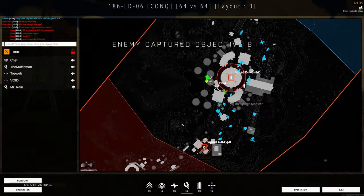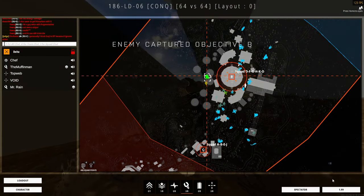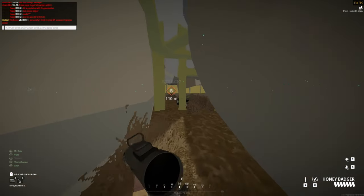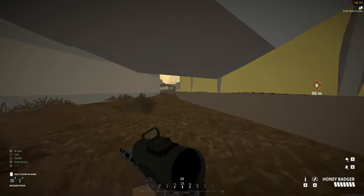On top of this, the Honey Badger also has a slow bullet velocity, which is to be expected for this type of weapon, making hitting moving targets past 30 meters a bit of a chore. It's not impossible to hit long shots with this weapon, but with the lack of damage and slow bullet velocity, you're basically throwing darts at the enemy.